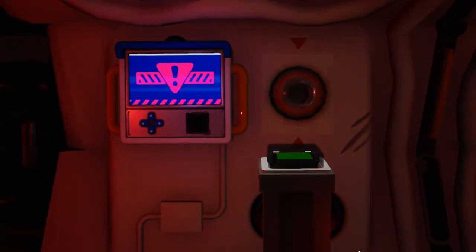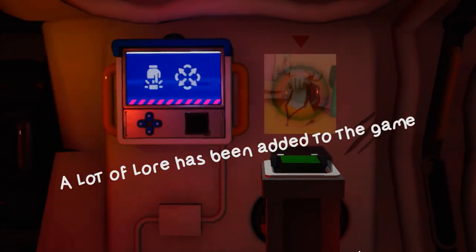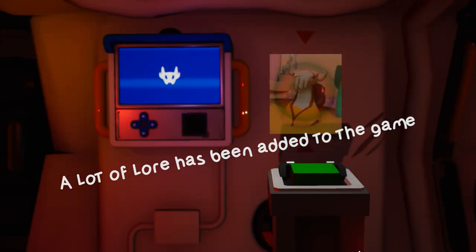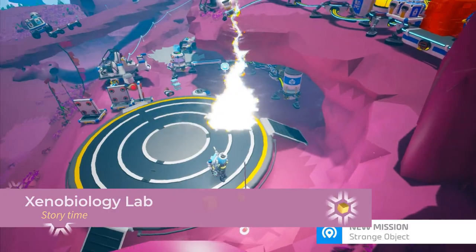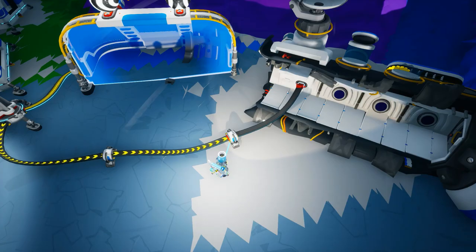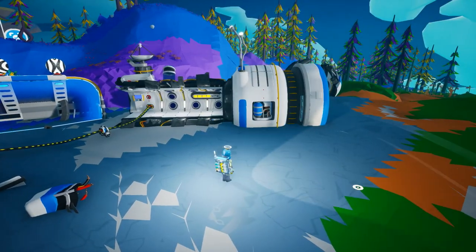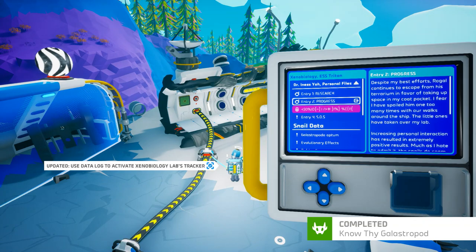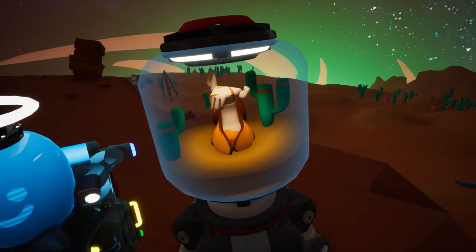With a new cinematic coming into play, a new adventure story was written into the game to uncover the mystery surrounding the snails. With a new mission in early game, you can now deploy a Xenobiology lab. This lab can only be deployed on Silva, and it will require power and a tier 2 oxygenator to operate. Once operational, the Xenolab will become your main source for adventure stories about the origin of the snails.